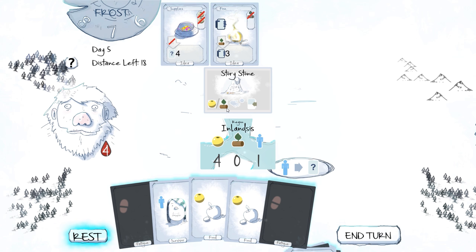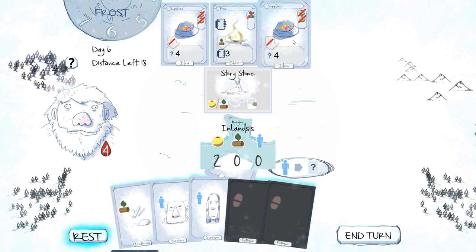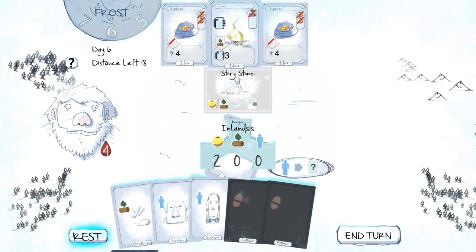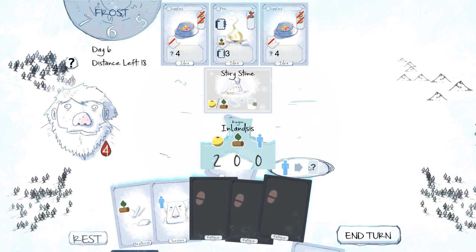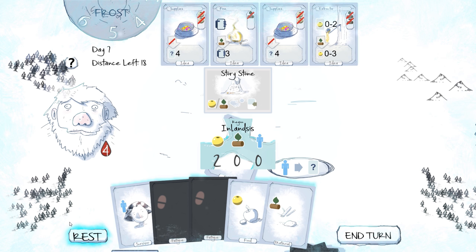Distance left: 18. Day five. For food — we could spend — I think I'll do this one just like this now. Let's get this one underway. Look at all of that. Throw away wood — I really don't want to throw away. I actually need a way of generating wood if anything. That has to be all the fatigue cards. The longer we hang around as well, the more fatigued we get. We haven't rested.